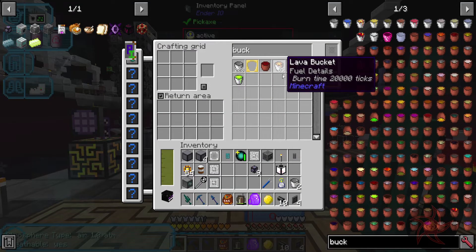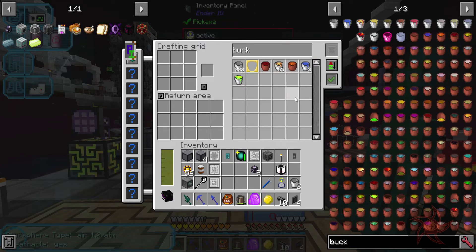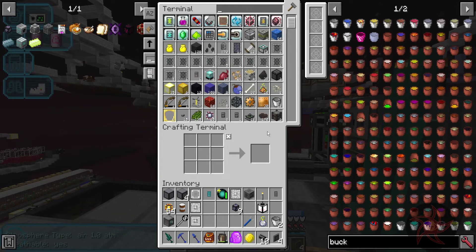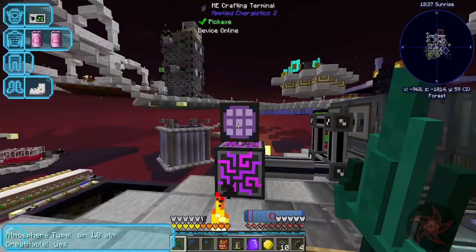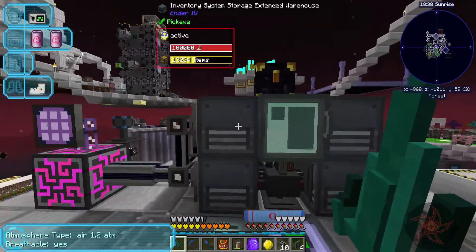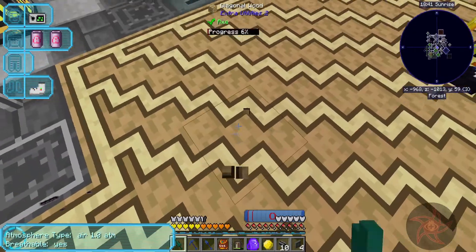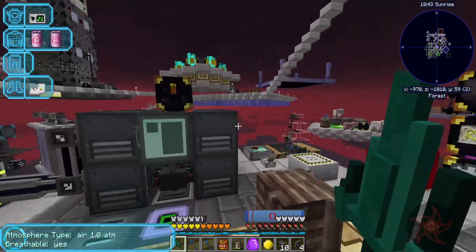It's not glitched out for the regular buckets, although I do have a ton of regular lava in here. I was hoping to use these warehouses as external storage similar to storage drawers, but it looks like that's not going to be a thing.